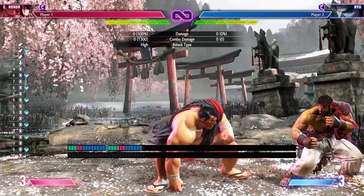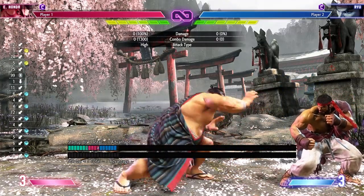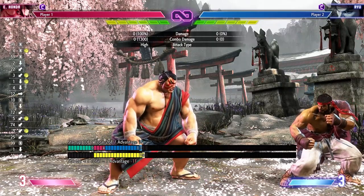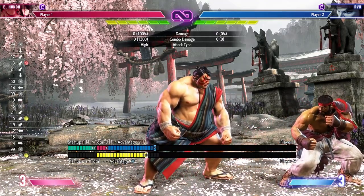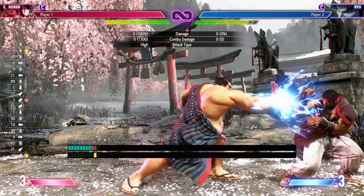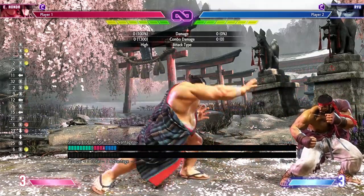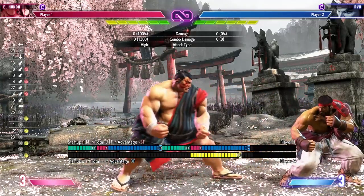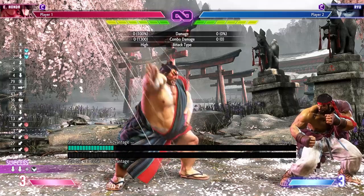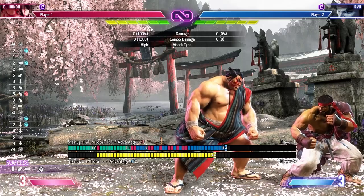So crouching jab will hit where standing light kicks whiff. Then you have his crouching medium punch — this button is pretty important too. It's a good amount faster than his standing medium punch at eight frames instead of ten, so you can use it to counter poke. Then you have crouching heavy punch, which is a little underrated. It's minus three and really safe on block at far range, and with the power up it becomes special cancelable so you can cancel into hands.